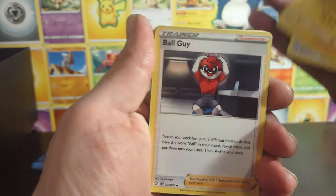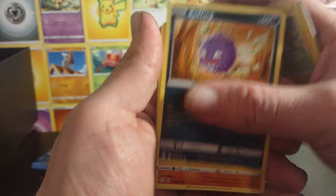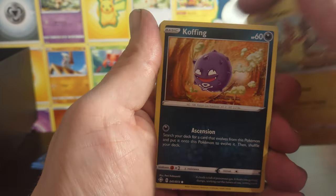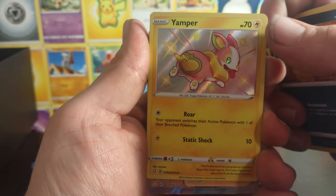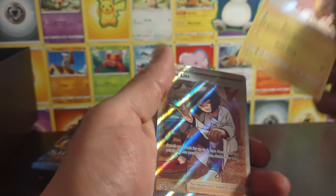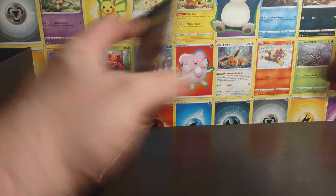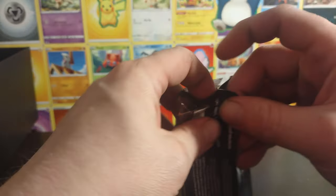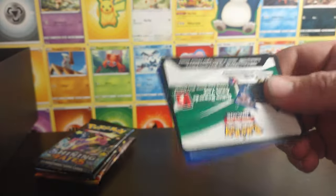Energy, another Rusted Shield, Luxio, Rookidee, Shinx, Koffing, Trapinch, another Morpeko, another Koffing. Oh, something's back there — we have a Yamper shiny, and we have a Keraless. So we did get a Trainer Full Art!